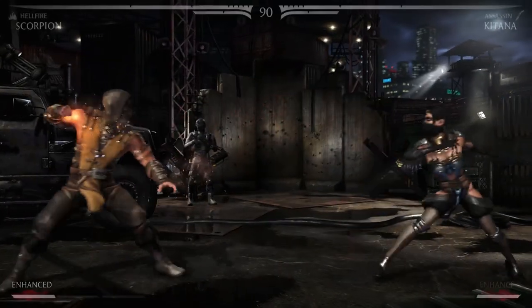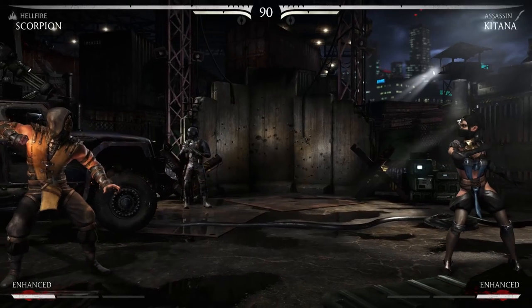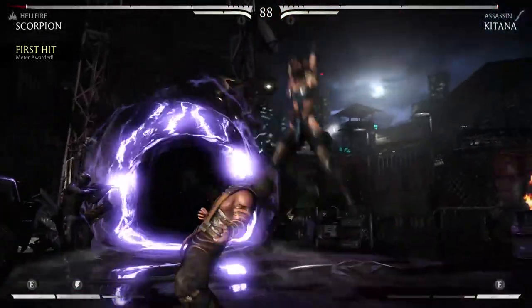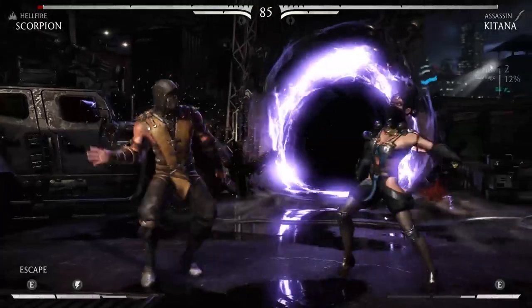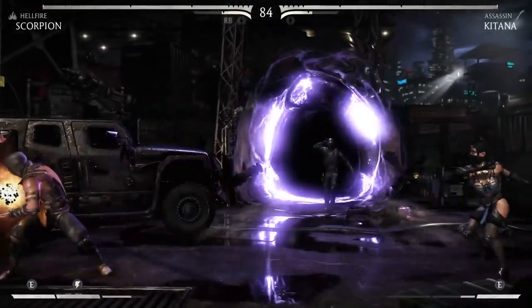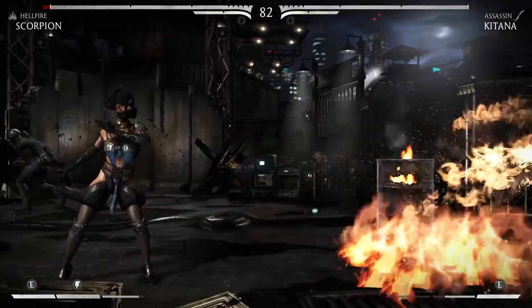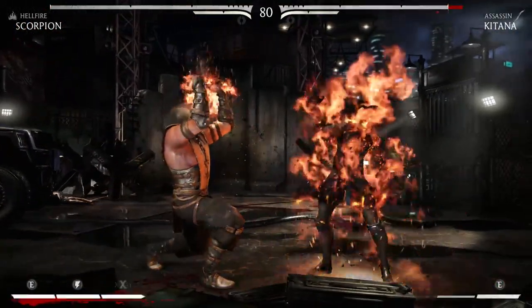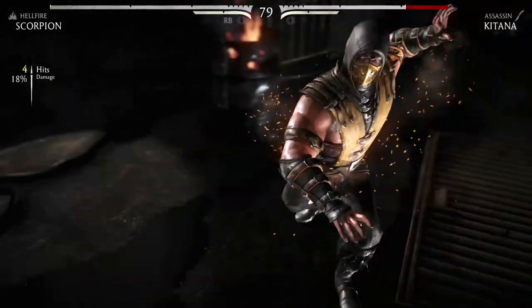Scorpion is just going to burn right through these fans. Hellfire Scorpion has a lot of fire moves — he's all about causing as much fire damage as you can. You've got this fire aura that lights yourself on fire and also damages Katana. You can directly light her on fire, and then of course you have your crazy fireball that looks so cool. I feel like I'm Goku mixed with Ryu, just going ham with all of that fire spray. You can create some very good combos, and I led that into an X-ray there.